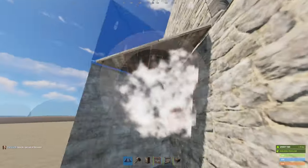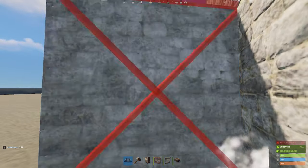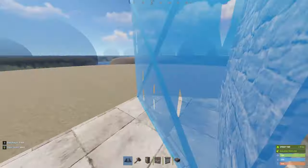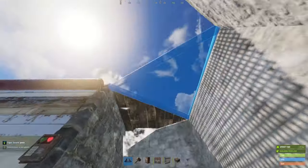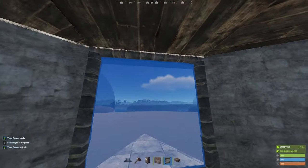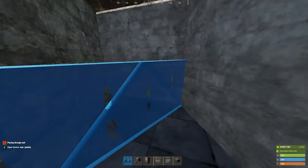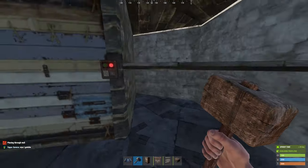Repeat the same process on the other side of the base. With our honeycombing complete, we're free to add the second floor to our core. Wrap your way around with walls as shown. Seal it all off and then add these half shelves. Later, we'll upgrade everything in these loot rooms to sheet metal. This is important because these half-shelf loot rooms act as honeycombing — they block players from moving through them without first destroying them. For now, they could be left stone.